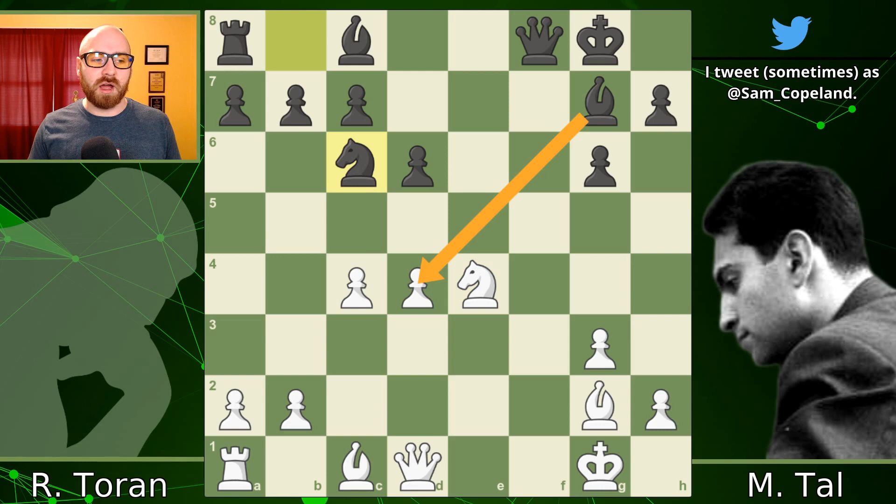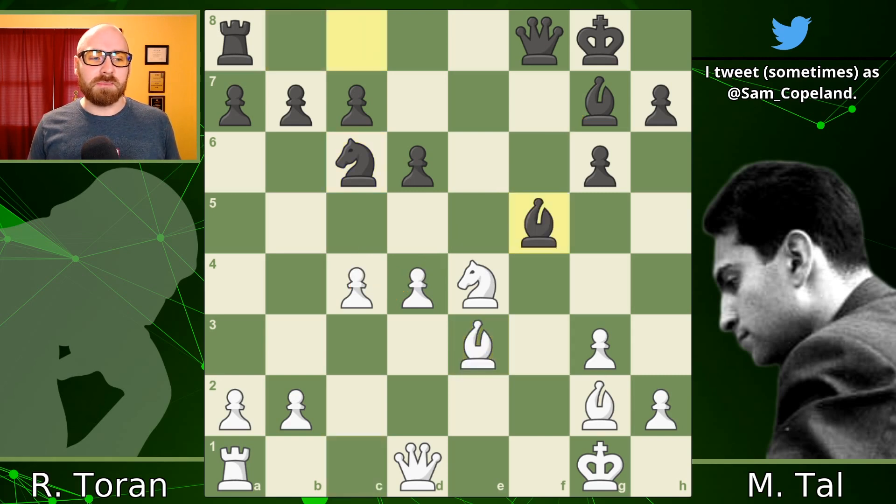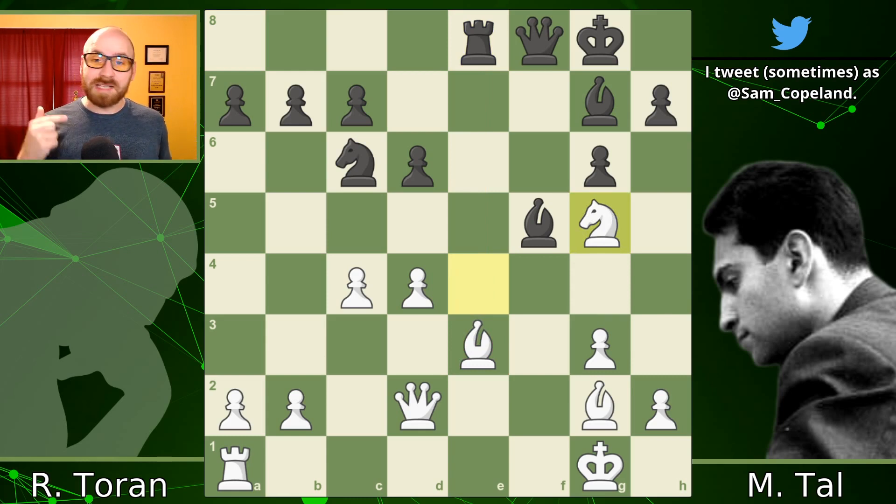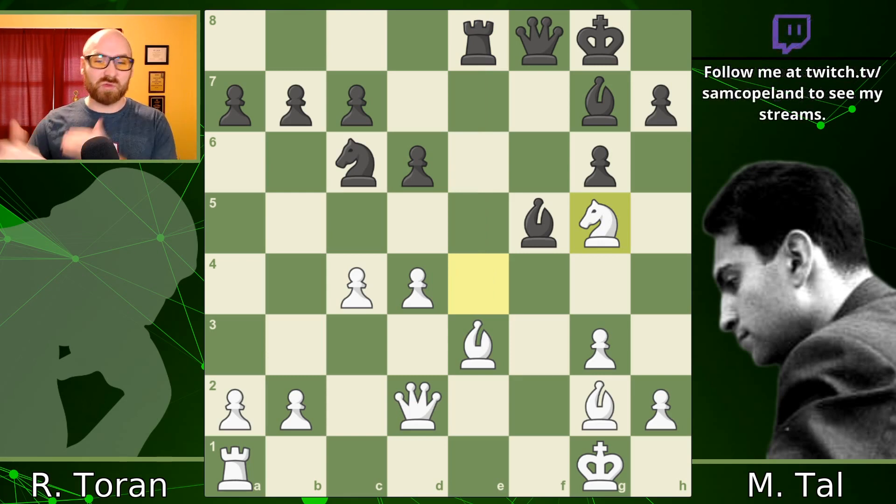After Knight C6, Black is starting to put unpleasant pressure on the White center. The Bishop on G7 is actually a lot nicer than the Bishop on G2 because it has a target, while the Bishop on G2 is just sitting there. Bishop E3, Bishop F5, Queen D2. Tal recommended Knight G5, which saves a tempo. We get Rook E8 putting pressure on the E-file — very unpleasant for White, but White does have ideas too. The attacked Knight on E4 jumps into G5. Pause the video here to figure out Tal's move, White's response, and Tal's counter-response.